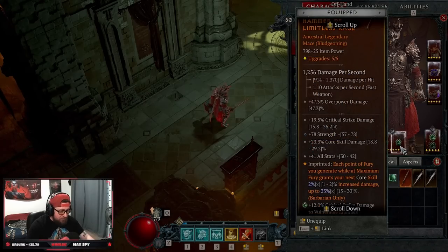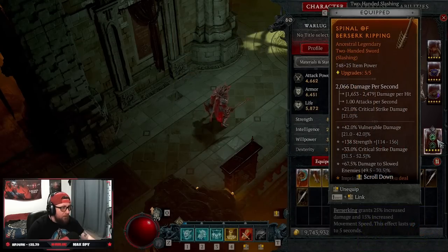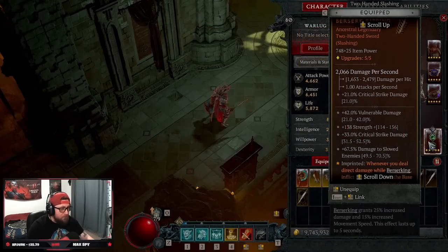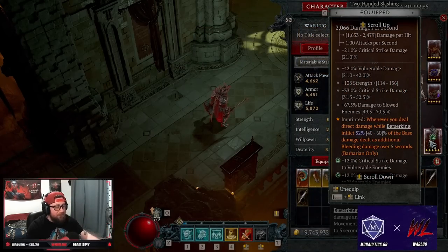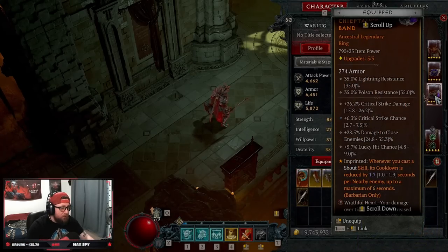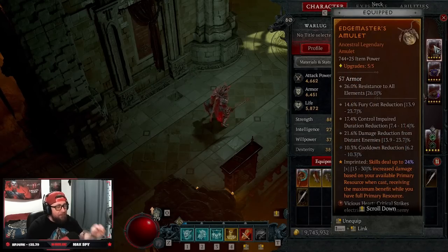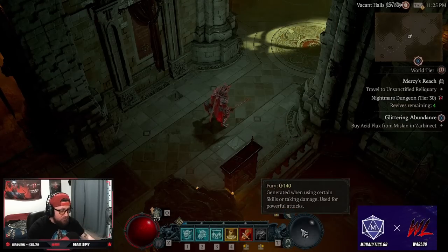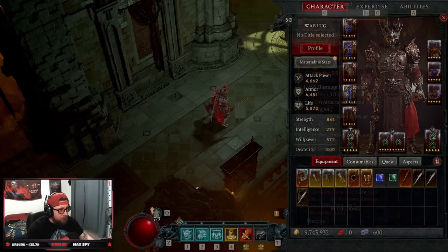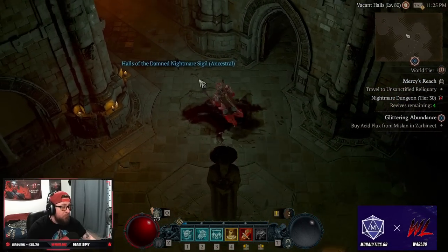We have Skull Breakers for the 80% bleed-to-physical conversion on stunned bleeding enemies, Accelerating for increased attack speed on crits, and Impact of Limitless Rage — each point of fury generated above max gives more damage on our core skill Rend. We have Berserker's Ripping: whenever we deal direct damage while Berserking, we deal that much additional damage as bleed, triggering all our synergies. Both rings have Bold Chieftains for shout cooldown reduction and Echoing Fury for fury cost reduction while shouts are active. The amulet has Edge Master's — while at max resource we deal more damage, and with lots of monsters around our fury stays full.